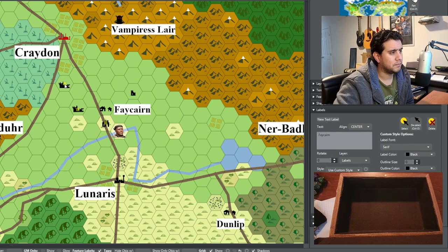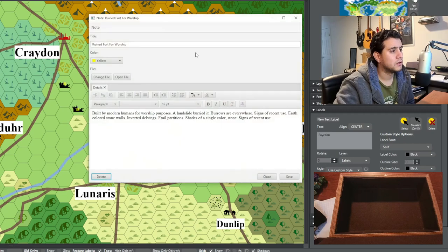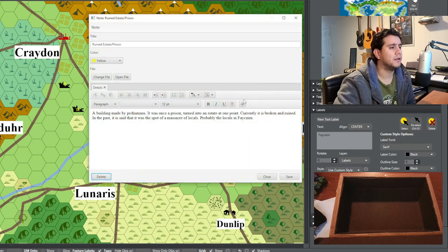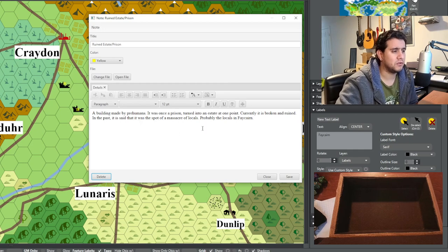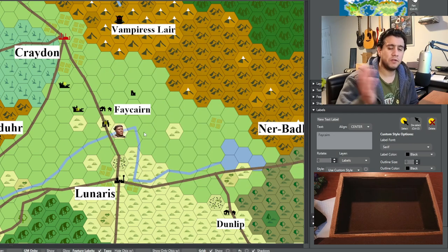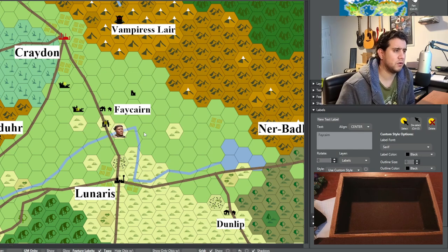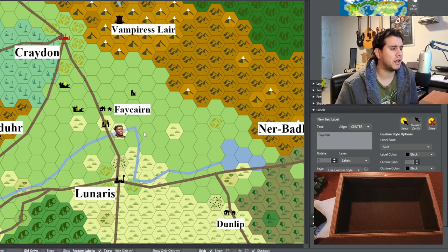Last time I discovered all these places on the map. We've got a ruined fort for worship, an abandoned fortress, and an old manor built by pre-humans. It was once a prison, turned into an estate, and is currently broken and ruined. In the past it was reportedly the site of a massacre of locals. All of this was generated with the random tables in the Scarlet Heroes book.